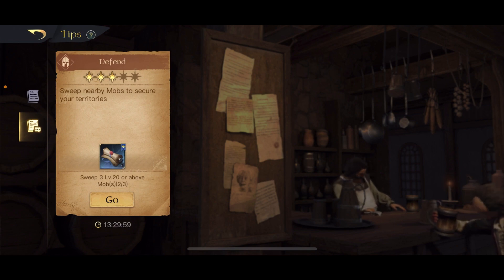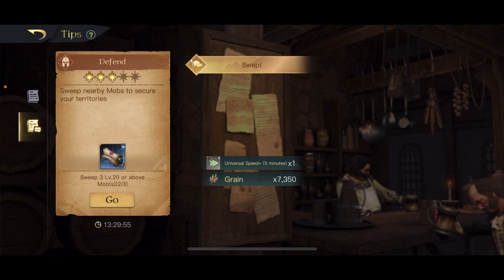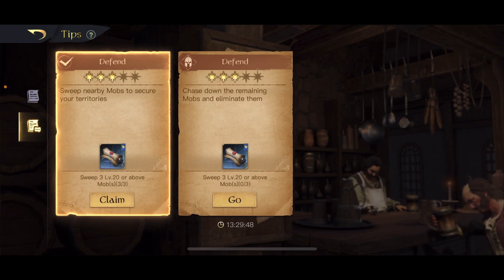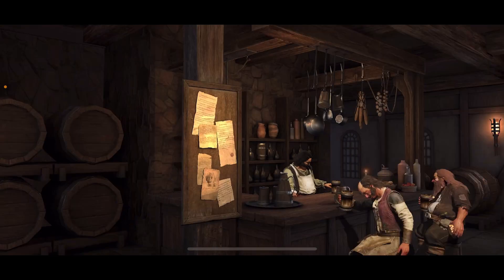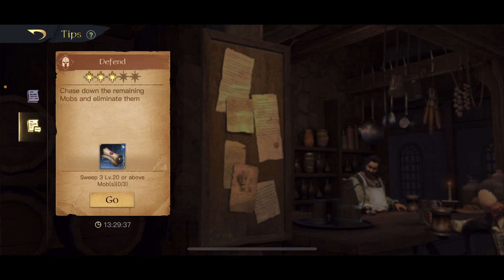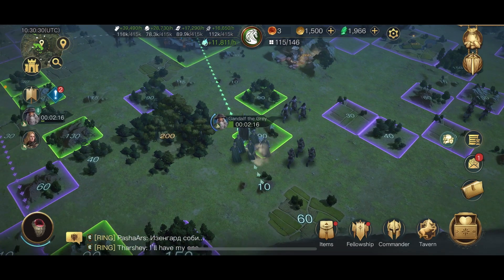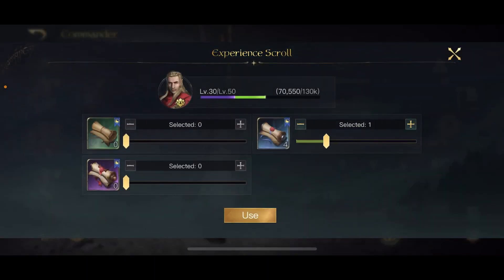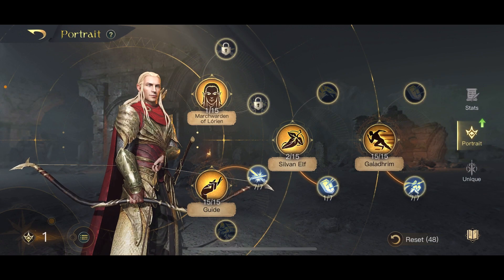These missions do have a timer, by the way, so be aware — you have to complete them within a certain amount of time. And there we go — we've claimed this one. That's 30,000 XP scrolls given to me. From sweeping that mob I also got another mission drop: 'Defend — chase down the remaining mobs and eliminate them, sweep three level 20 or above mobs.' A perfect example of how it works: you sweep mobs to complete missions and while sweeping you get new mission drops for even more XP scrolls.